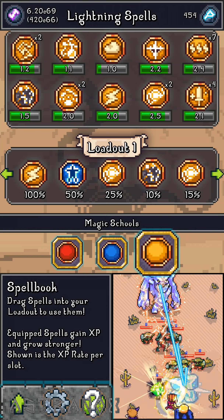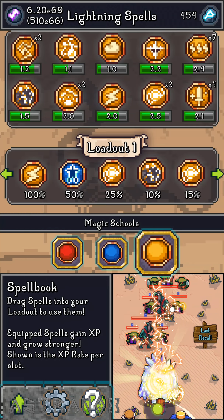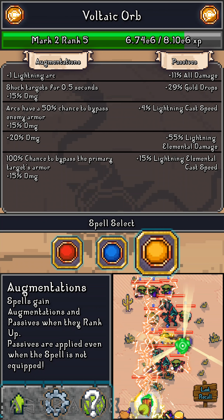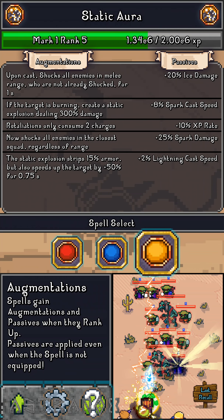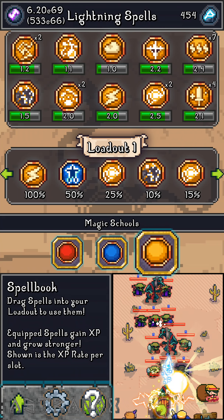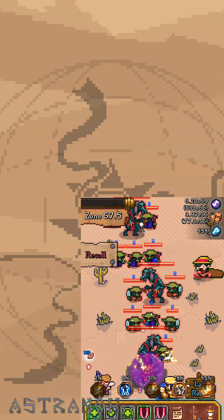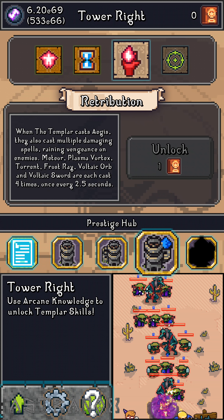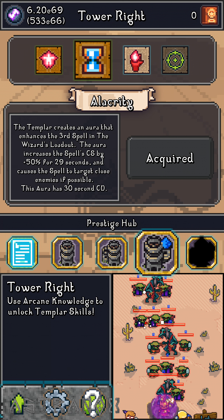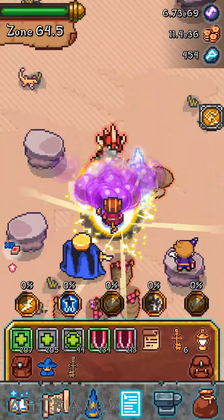This is my loadout right now: Spark is speeding up Voltaic Orb on the fifth slot, I've got Icy Prism — it's missing a couple ranks but it's fine. Running double Voltaic Orb — it's just an amazing spell, it bypasses target armor — and Static Aura is really good. The third slot is focusing on melee monster targets because of Lacritta, and this is my highest damage setup, especially single-target.